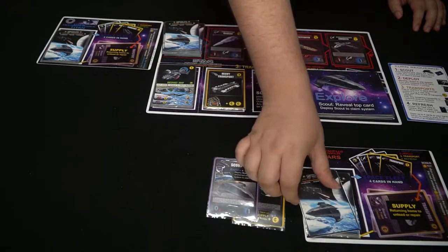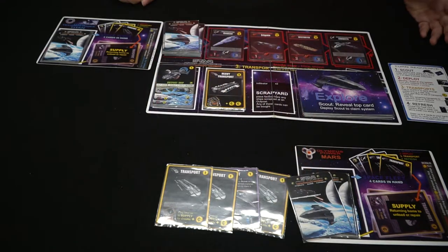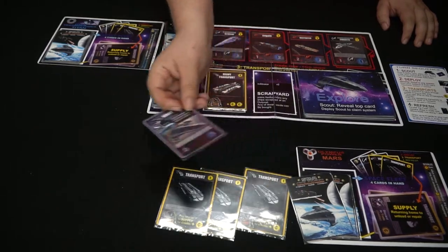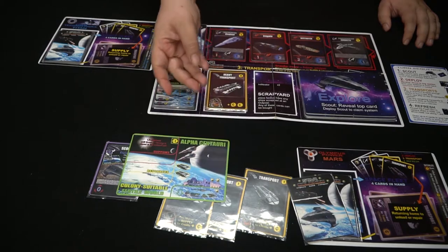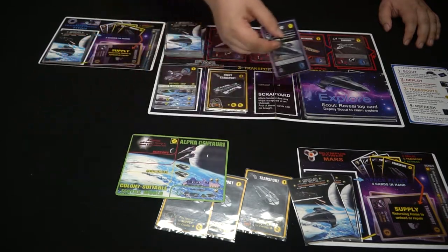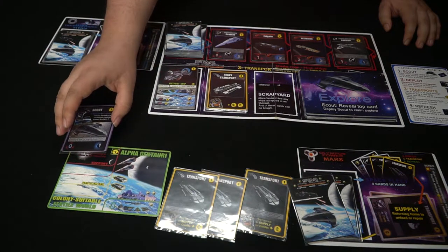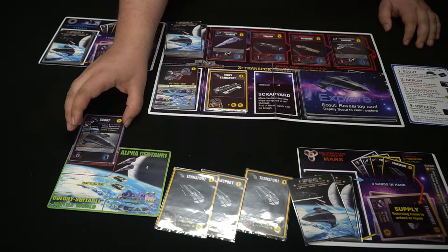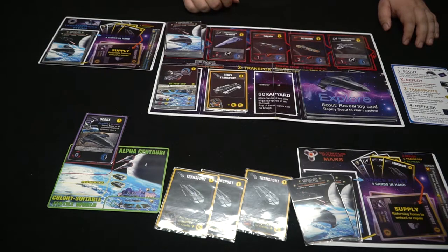You're going to draw four cards to start, and they'll be some combination of scouts and transports. The four phases of the game are scouting, deploying, buying, and refreshing. You play your scouts at the start of your turn — for each scout you play, you reveal a sector. If the sector has a spot for support ships, leave your scout there; if it doesn't, discard it back to your supply.